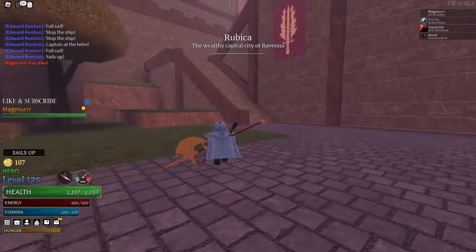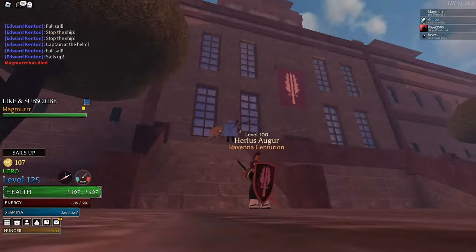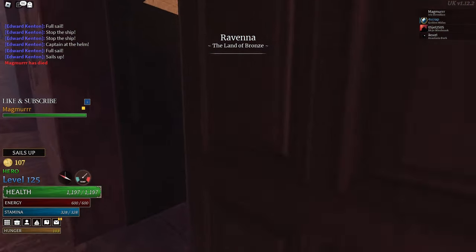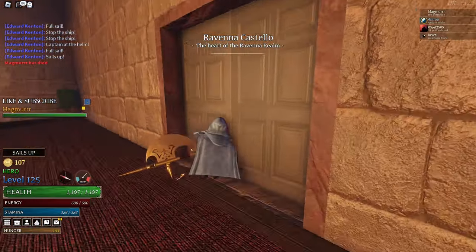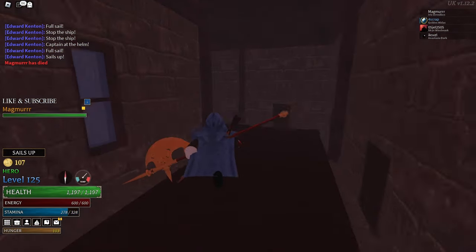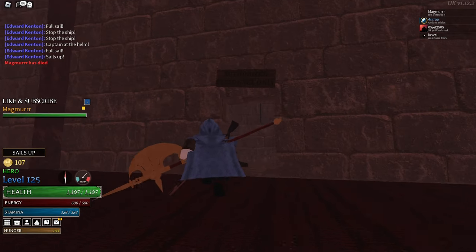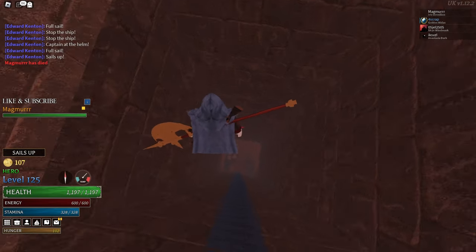We all remember that one quest in the story where you're stuck inside the mines. But did you know you can actually go back inside the mines? It's located inside King Calvis's castle. Just take the first left and follow the hallway until you see the entrance with the sign above it. Drop down the hole and you will be in the mines.